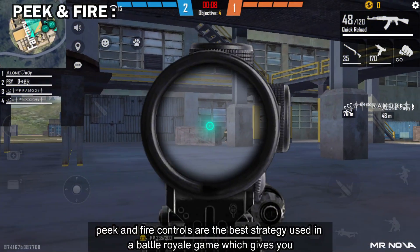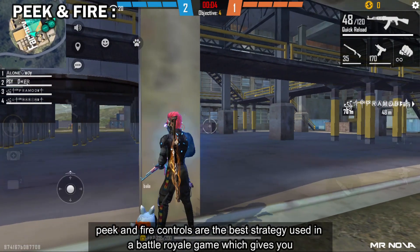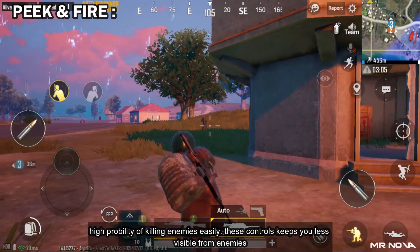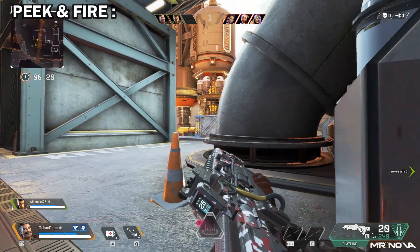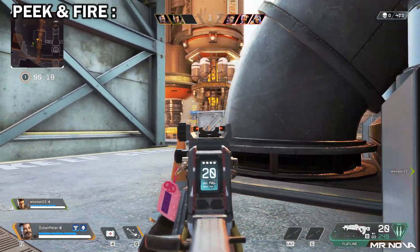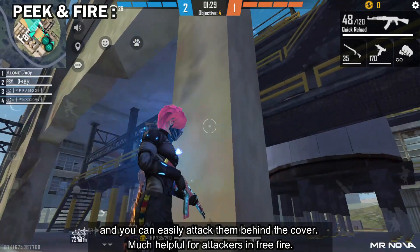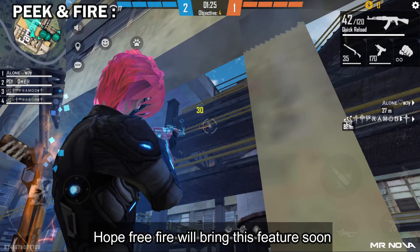Peek and fire controls are the best strategy used in a battle royale game, which gives you a high probability of killing enemies easily. These controls keep you less visible from enemies, and you can easily attack them behind cover — much helpful for attackers in Free Fire. Hope Free Fire will bring this feature soon.